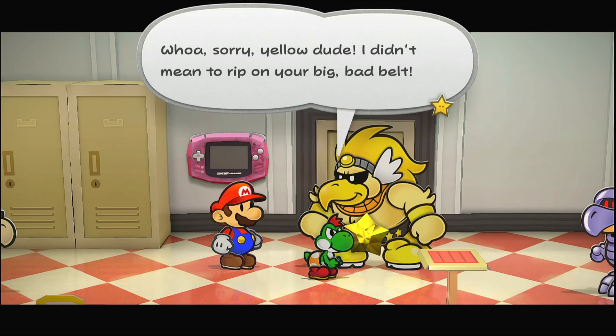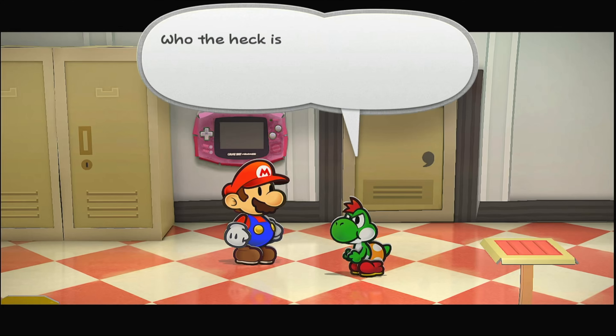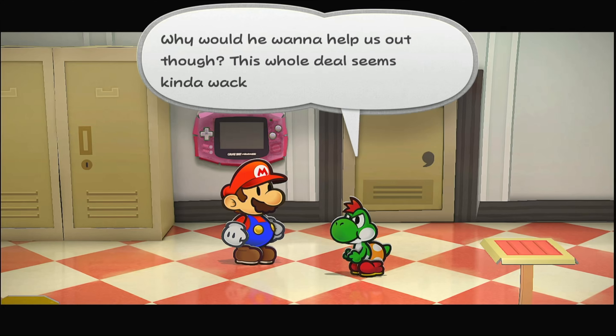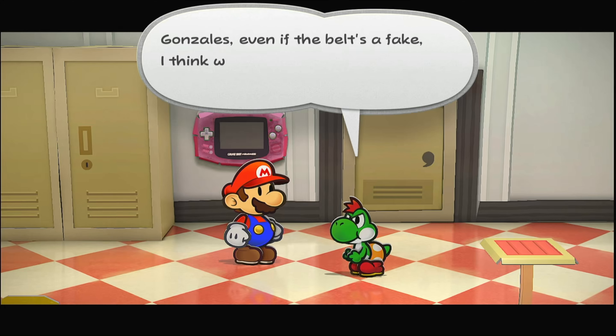We got a problem. Your map pointed to Glitzville, right? If that dude's belt has a fake crystal star on it, then where the heck is the real one? Oh, you got a message - is that your mailbox SP going off, Gonzales? Who'd you get an email from? The email says: 'If you want the crystal star, follow my instructions. From X.' Who the heck is this X dude? He talks like he's the man to see about the crystal star.